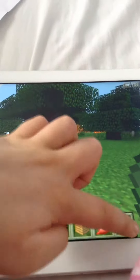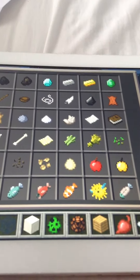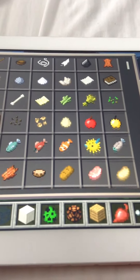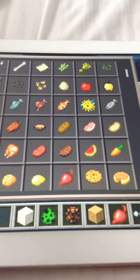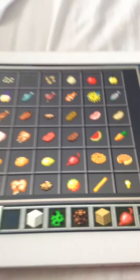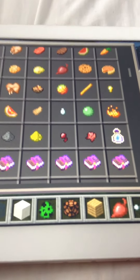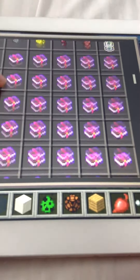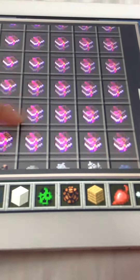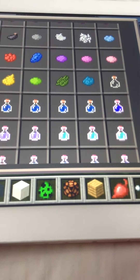Let's have a look at what other things this Pocket Edition has. Let's have a look at seeds — see what Pocket Edition has. Pocket Edition gives you beetroot! What? They get beetroot — that's not fair, way not fair. And they give you hundreds more enchanting books — millions more!